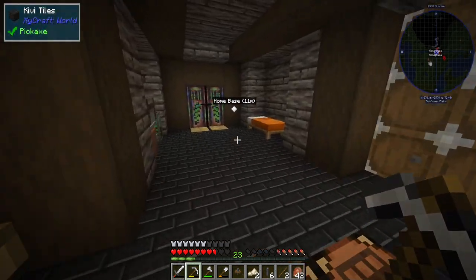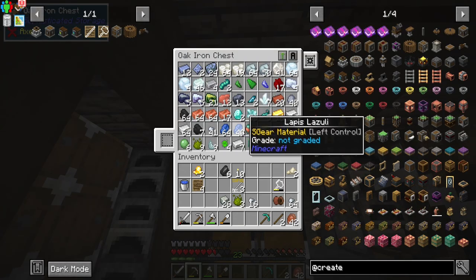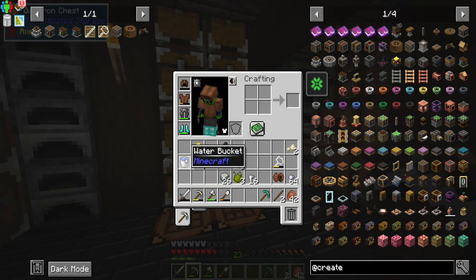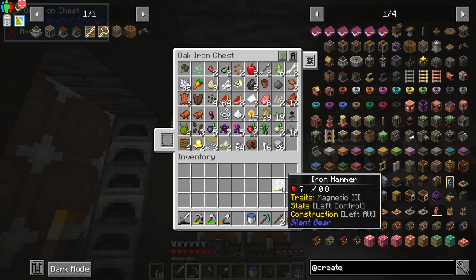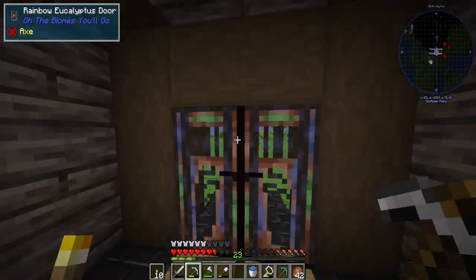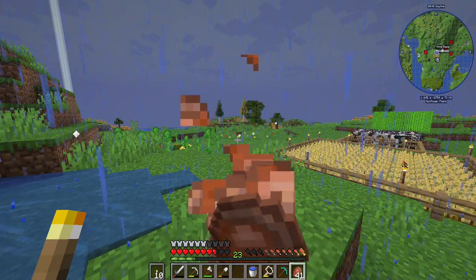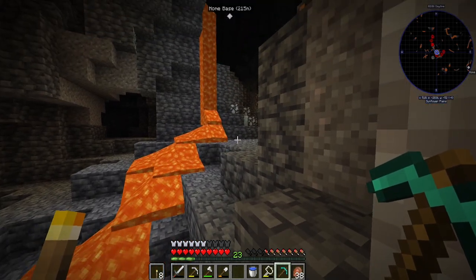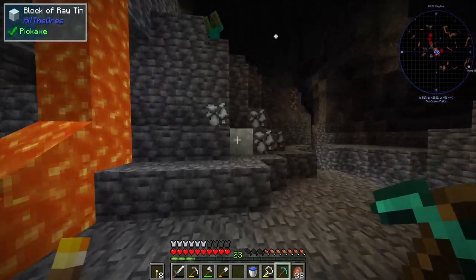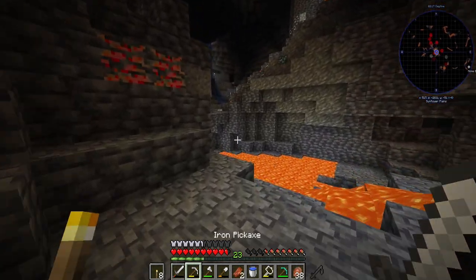First steps — we need a pickaxe. We now have a diamond pickaxe. We have two more diamonds for the enchanting table, water, and some torches. We're down here at Y level negative 50. Wait, one of those dense things broke my helmet — ouch! Oh wait, diamonds! I didn't even realize those were there.